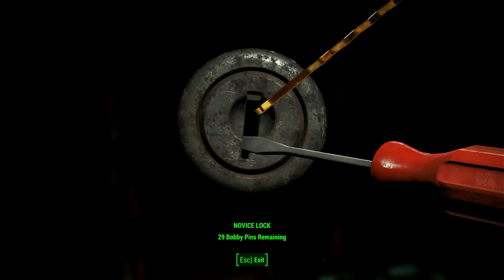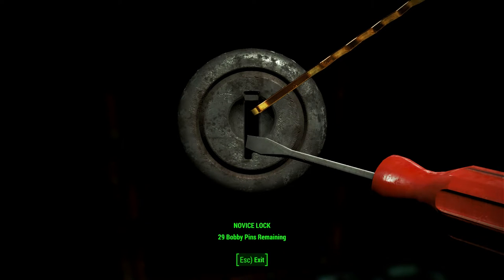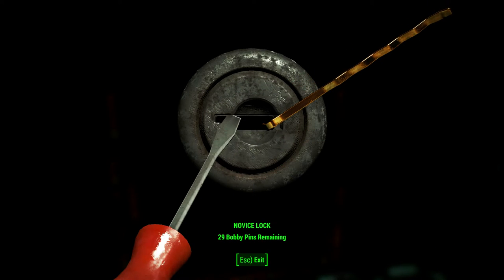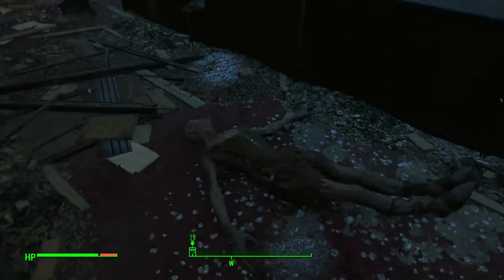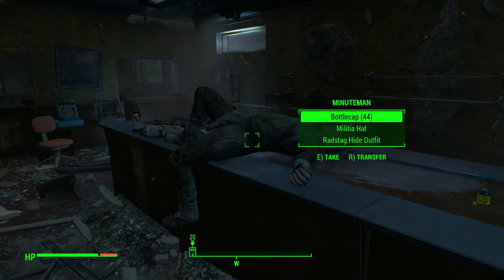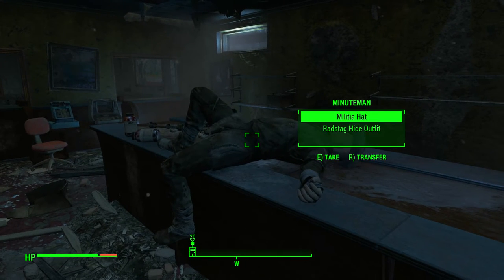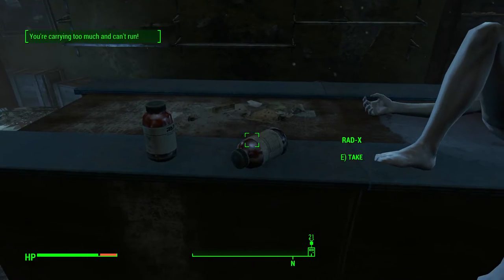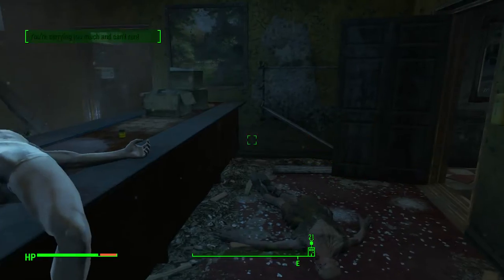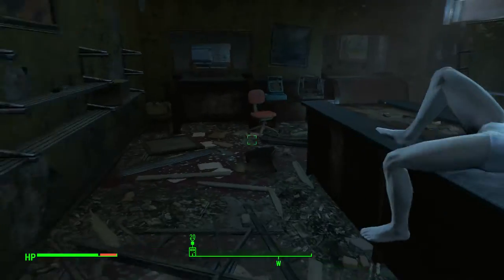Let's try to get to the right. More? Yes. Tin can. Minutemen. Bobcat Militia Hat. Short laser musket. Fusion cells - nice, nice.